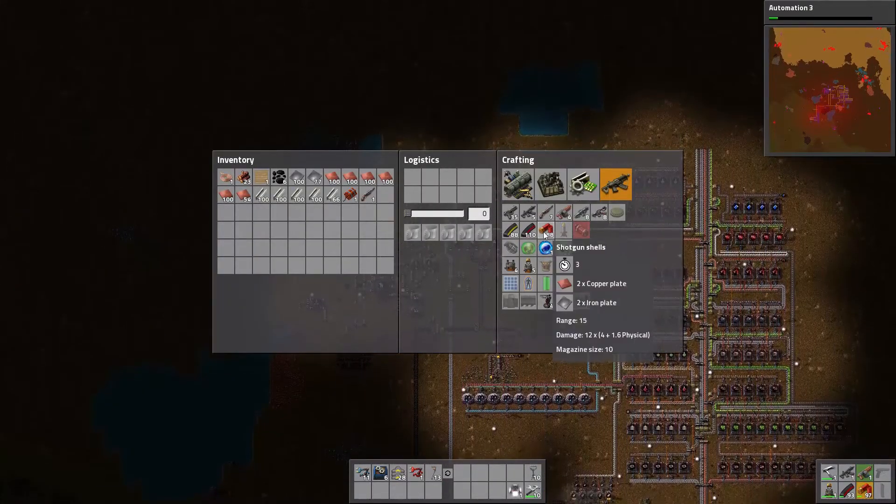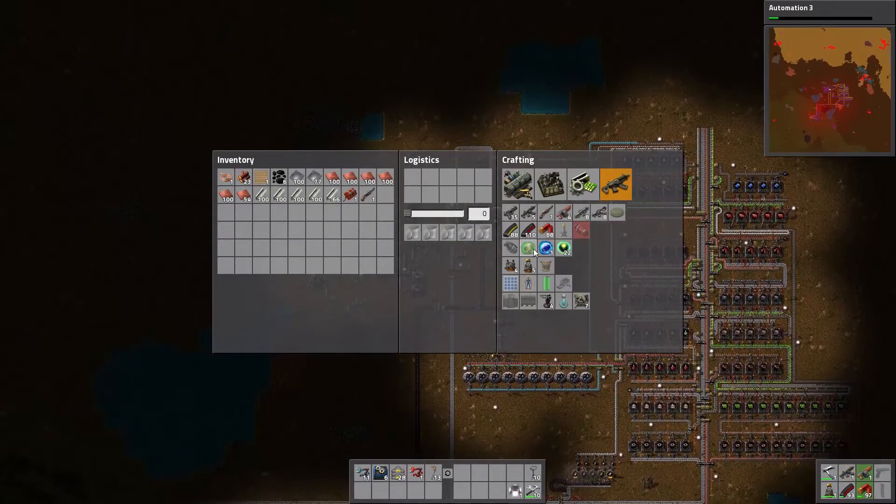We're going to go ahead and start off with armor, since that's going to be easy to make - I have the steel. I have the... I don't know what you call the processors - units. I need five of them, and that's what we're going to be automating.